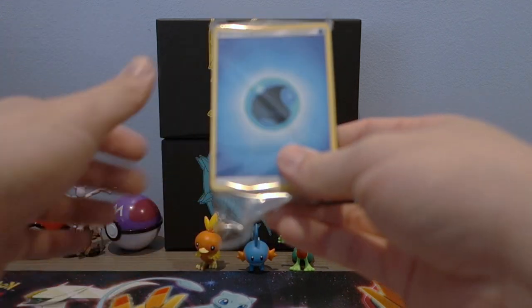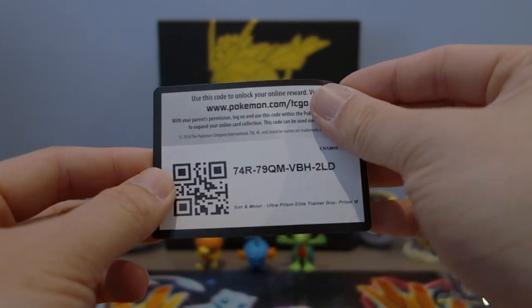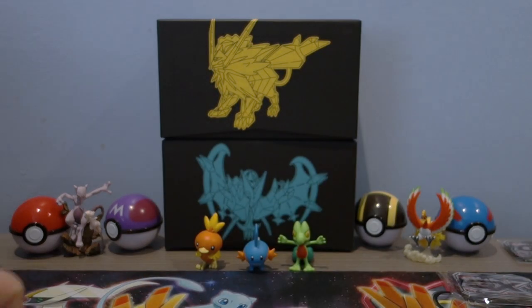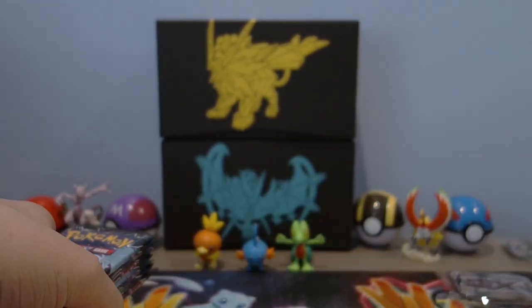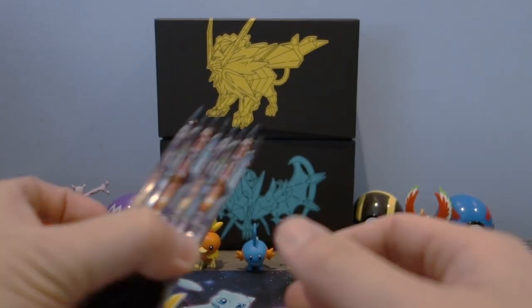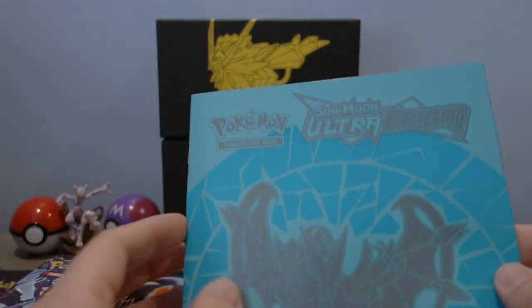We got the energies, sleeves, GX burn poison counter dice, and the code — which I'll be giving away to one of you guys to swag out your deck online. We also have deck dividers, handbook, impact rings. We got eight packs — one, two, three, four, five, six, seven, eight. Sweet, we got all eight packs today. I'm gonna save the Dawn Wings packs for last and start with the Dawn Wings, just because it's the Dawn Wings Elite Trainer Box. We're still missing a ton of stuff — there's a little promo from Pokemon over there.